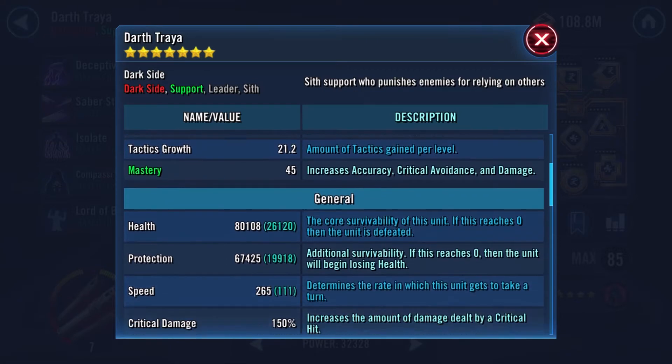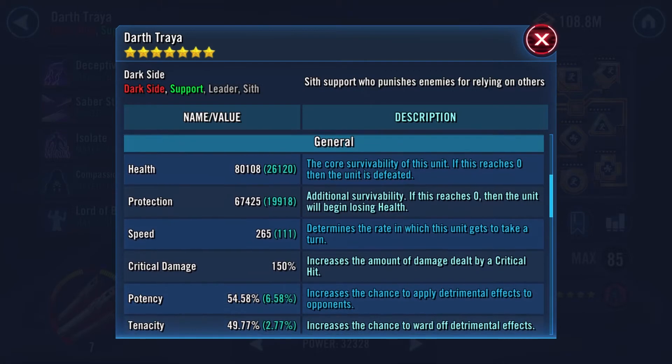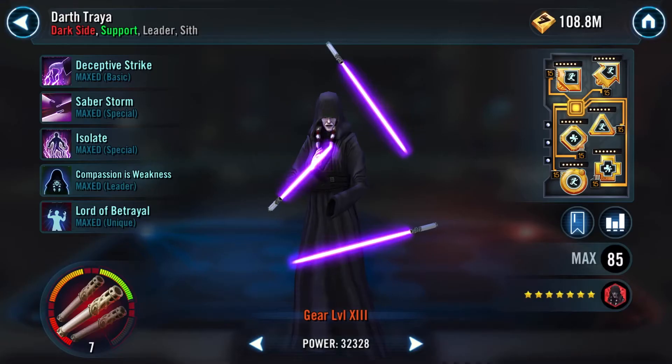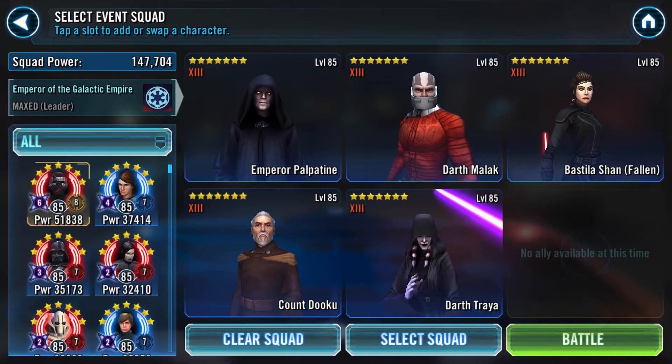With Darth Treya, she's specifically going to be there more for the Isolate on GK and for keeping Malik alive with her extra bonuses. She's got 265 speed and she's kept quite healthy. Without further ado, let's go ahead and jump into the battle.